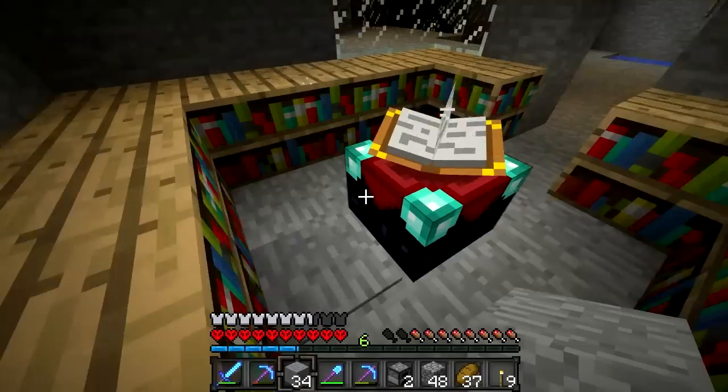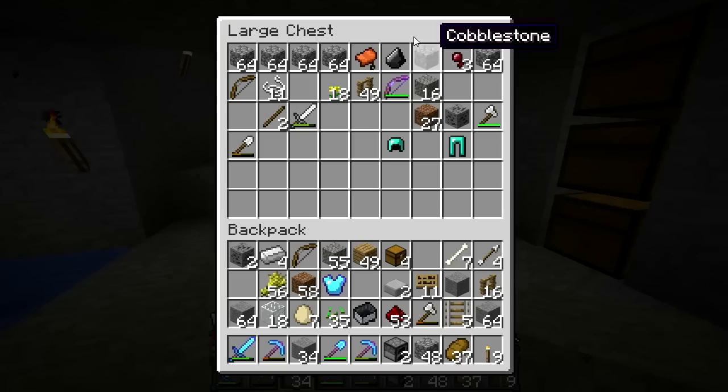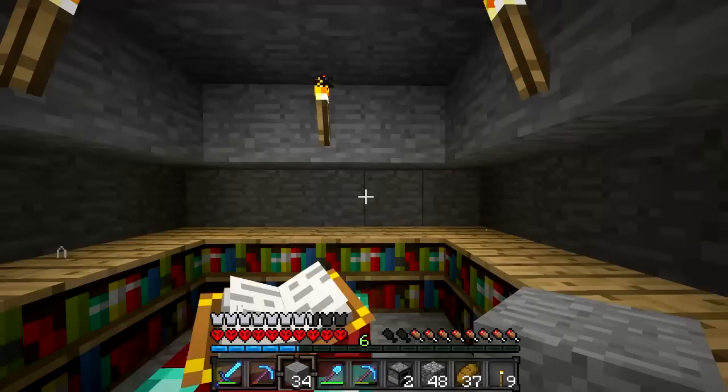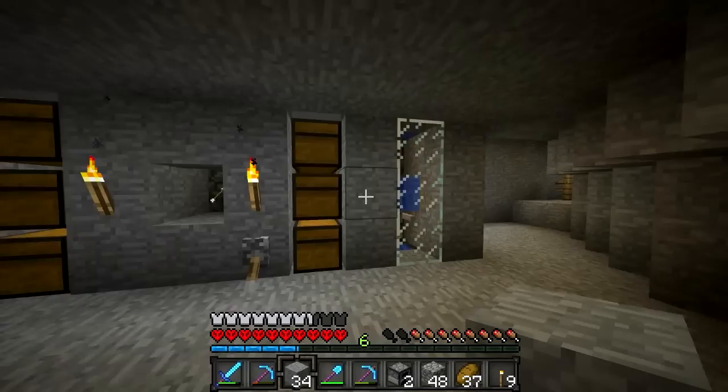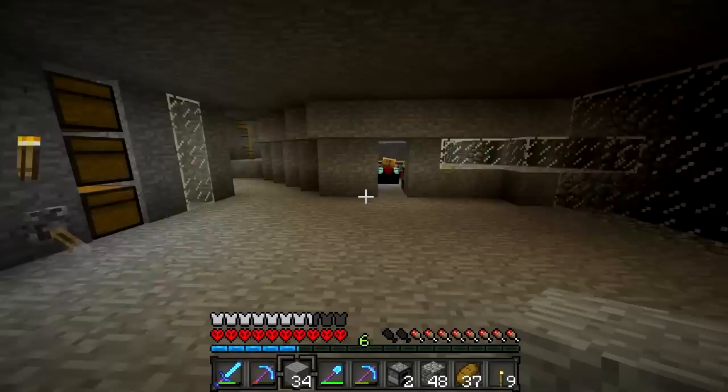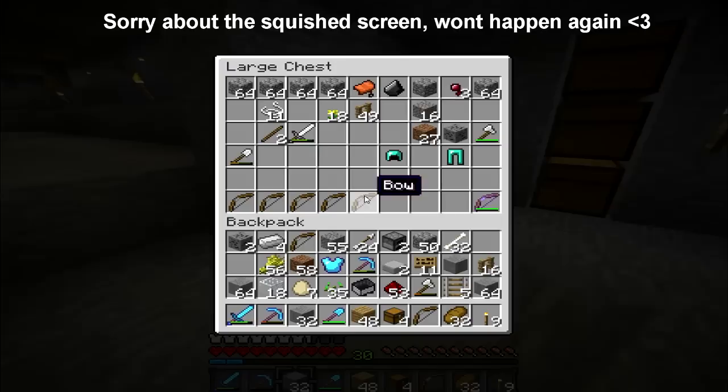I'm pretty pleased with the whole spawner at the moment — it works very effectively. I can just come and hide in here. I think I may have bookcases in this chest. No, I do not — I must have taken them up. I might just chuck one behind it or something. I'll come back again later when I've got another enchantment ready, because I want to try and enchant this whole set of diamond armor in this episode. I will be back when I have another enchantment. BRB.